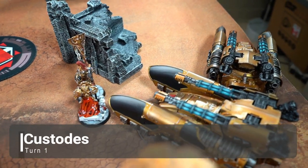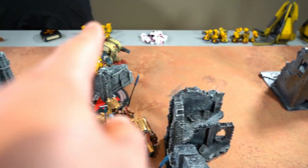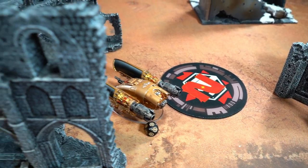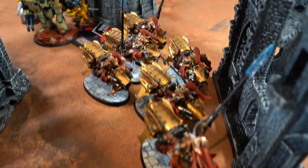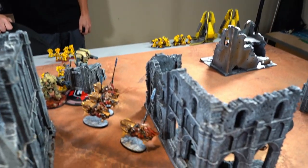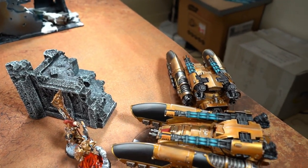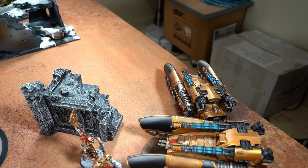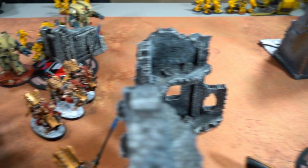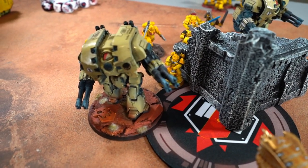End of my movement phase for Custodes Turn 1: the Caladius tanks came out to take shots, staying beyond the Leviathan threat range. The two characters are babysitting them. The remaining Palace tank shifted over, still on the objective, hiding behind the building. The bikes shot forward with the captain. The two tanks shot at the Leviathan but did only one wound — it's Strength 7 and the Leviathan has minus one damage, plus Jay rolled invulnerable saves.